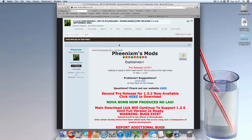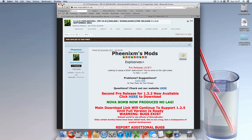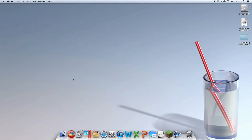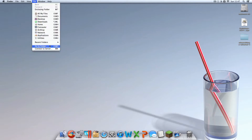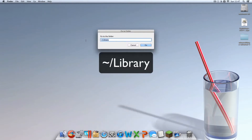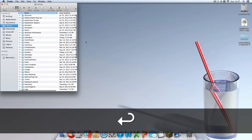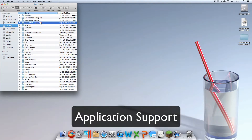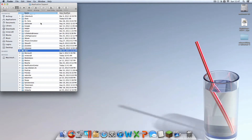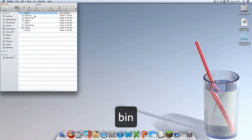Your Minecraft should be force-updated so you should have no issues. To get to your Library folder, click anywhere on your desktop, then click Go, then click Go to Folder. Type in tilde-backslash Library — that takes you to your Library folder. Then go into Application Support, then into Minecraft, and then into your bin folder.